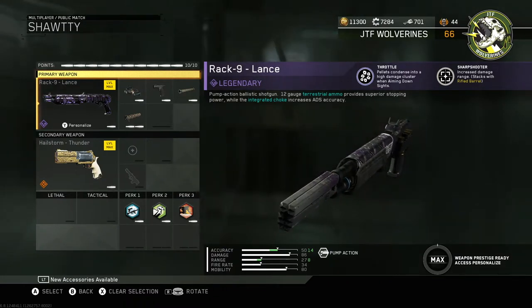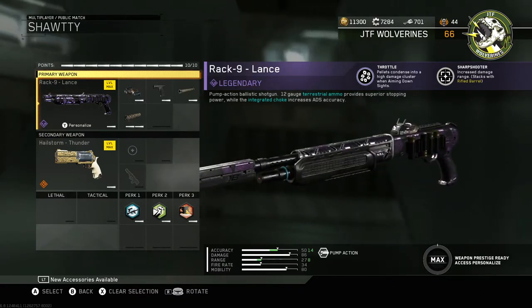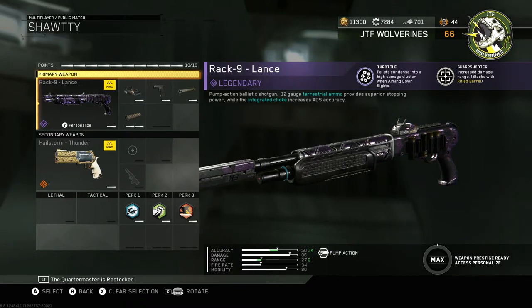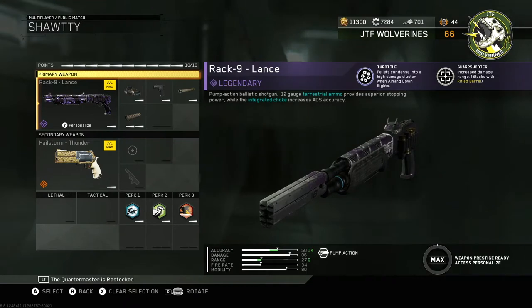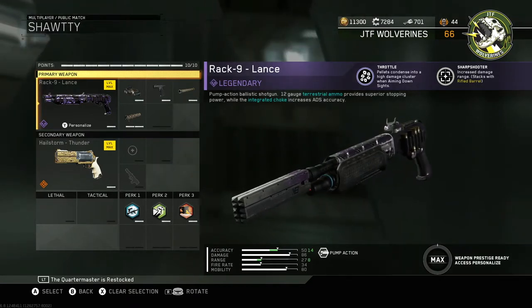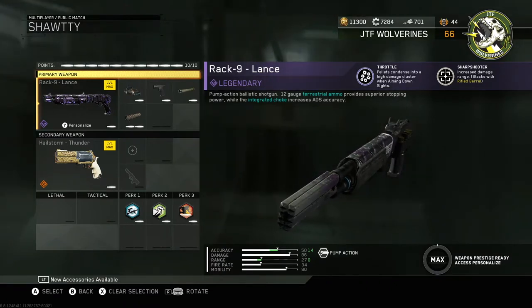I didn't know that the Lance had actually been in the game for a minute now. I was going through the Quartermaster prototype lab because we got about nine new variants on Valentine's Day with that update. I saw this gun and I was like 'hey, new gun,' and I wasn't too interested. I typically don't like a lot of the legendaries — I use a lot of rares or epics — but then I saw the legendary perk on this and I was like, 'dude, what.'